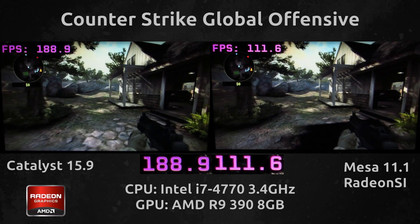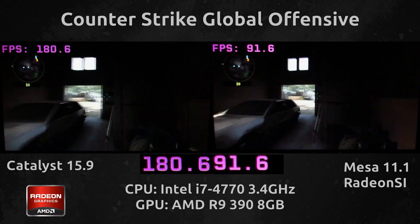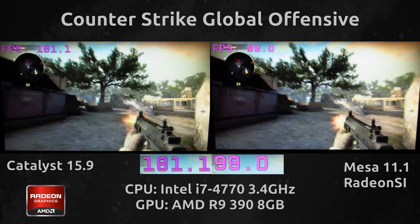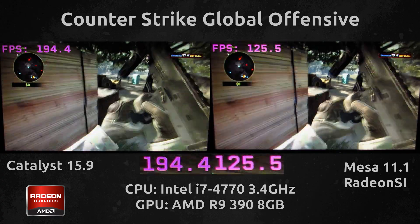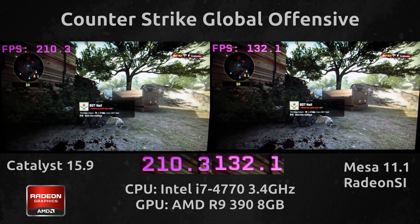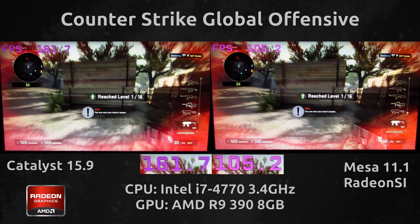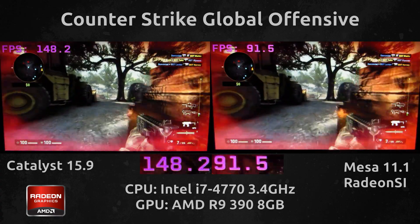On the left we have Catalyst 15.9 and on the right we have Radeon SI drivers, and right off the bat you can already see a pretty big difference in frames per second. At any given time you are seeing probably around 50 to 90 frames per second difference. So at least in terms of CSGO, if you really want to be playing competitively and you are running a 7000 series card or greater with the possibility to run Radeon SI or Catalyst 15.9, the recommended solution would be to go with Catalyst 15.9.